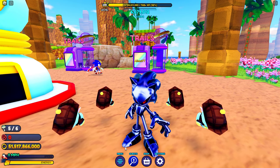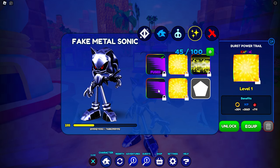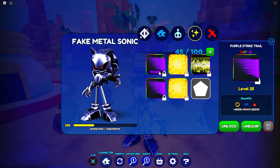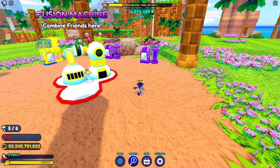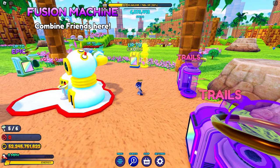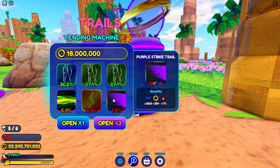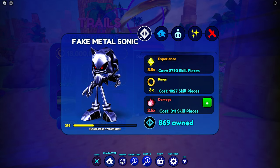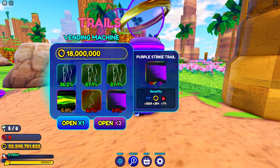Now you might be wondering why I didn't mention the Burst Power Trail from the Dr. Eggman boss fight. Well I have a better alternative — the Purple Strike Trail. It has the exact same stats as the Burst Power Trail, but it's a lot easier to get since you can just pay rings for it rather than grinding Eggman over and over. Getting the Purple Strike Trail will cost you a lot of rings, so I recommend farming Eggman first for some Sunkissed Chao and farming up rings. Once you have enough, head over to the Emerald Hill Zone and find the 18 million ring vending machine where it's a 1.4% drop. It will take a while and you will spend a lot of rings, but it's faster than grinding Eggman.